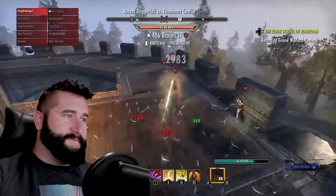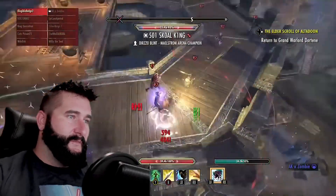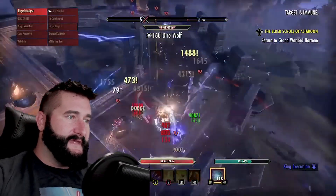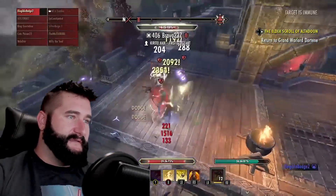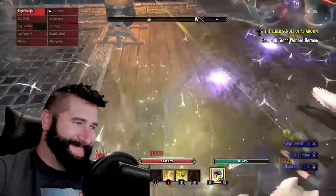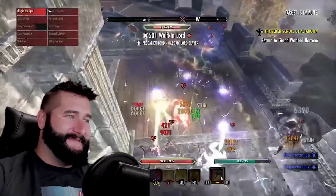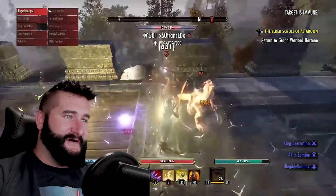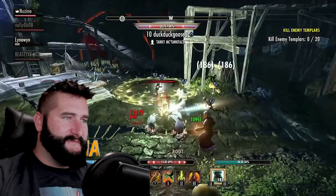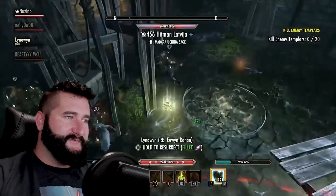Piercing Howl and Werewolf Feeding Frenzy — this synergy now grants minor force and empower for 10 seconds rather than only empower for five seconds. Empower is kind of a useless stat, so they're trying to give it something for PVP. And then Howl of Despair — this morph now allows the caster to self-synergize Feeding Frenzy. And then Fighter's Guild Trap Beast — this ability and its morphs now trigger ability timers after placing rather than after hitting a target. So you can get the benefit from trap beast just by placing it, instead of actually having someone trigger it.